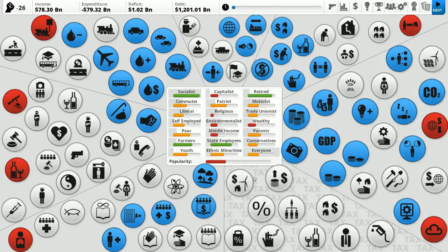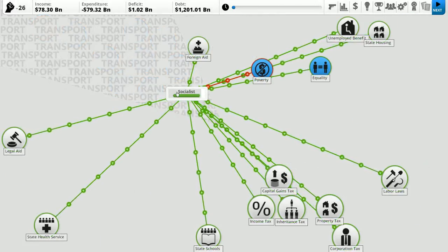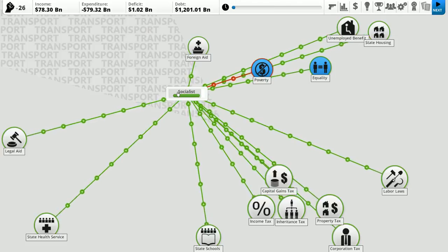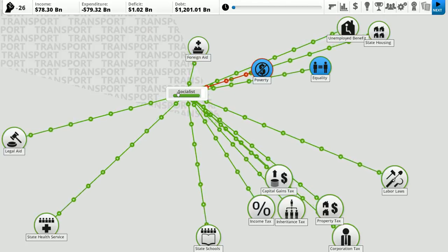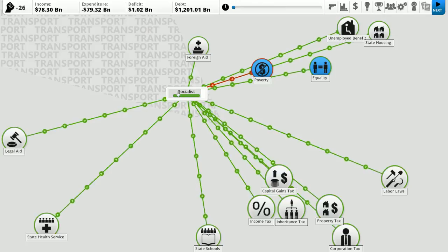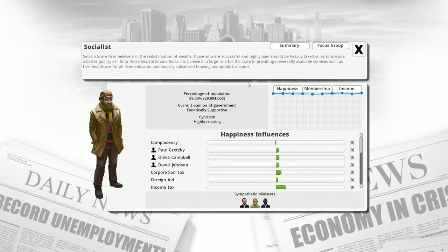If you're looking to face re-election, you want to make those groups as happy as possible. We have a huge amount of socialists in Canada — go figure. Every time I mouse over a group, it shows me stats: green arrows are factors that make the socialists like me more, red arrows are things that make them like me less, and the speed shows the amount of influence. There's a little bit of poverty which the socialists don't like, but we have very high equality right now, which is making a huge difference. We can also click for a description of who they are — how happy they are, how many of the population they represent, and how supportive they currently are.